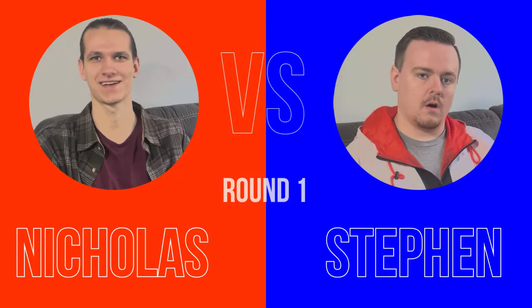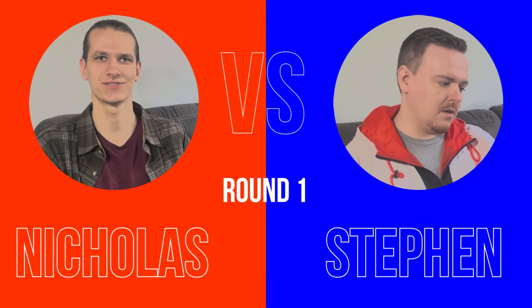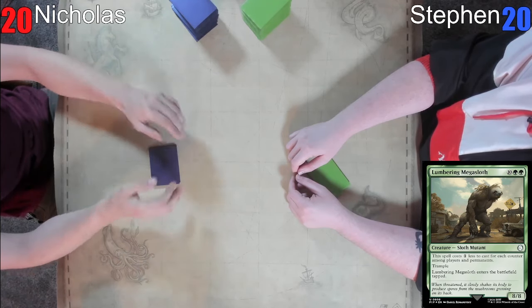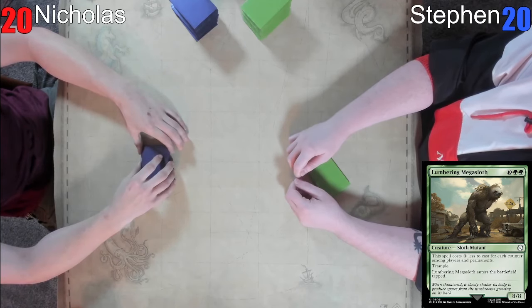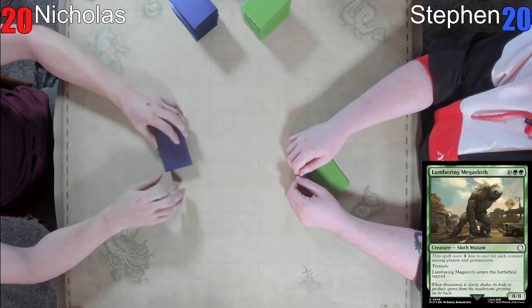So let's get right into the gameplay starting off with Steven versus Nicholas. Hello everybody and welcome to Paperlander number — we think it's 15, we're pretty sure it's 15, something like that. I am Chad on commentary and for our first match we have Nicholas and Steven.